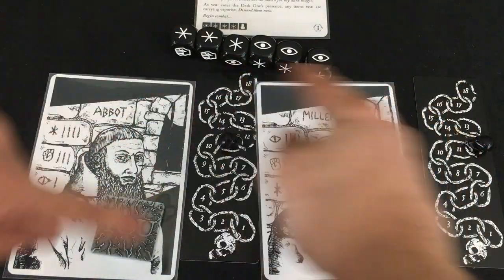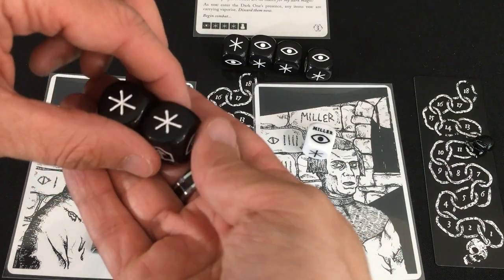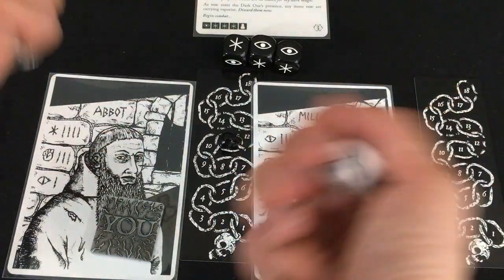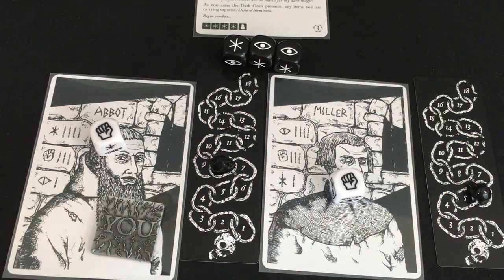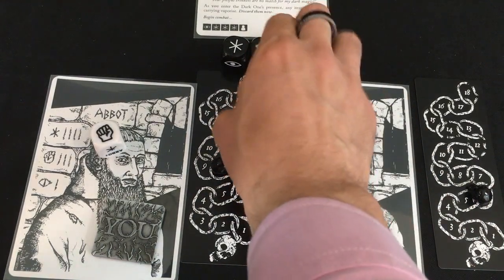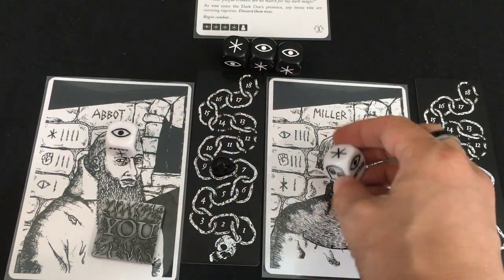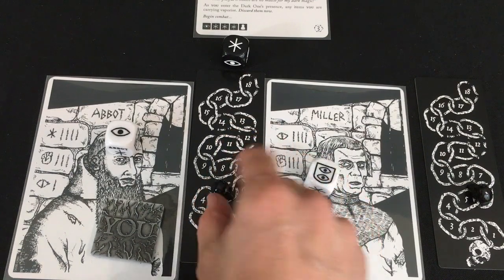Both characters fight together. The Abbot comes out of the gate with an amazing roll; the Miller helps too — knocking out several dice immediately. The Miller takes three damage but is still in. Next round both take heavy hits — the Miller drops to six. The Miller then rolls double Cunning and brings the Dark One down to a single die. The Abbot takes three damage but is okay. Miller rests to recover while the Abbot tries alone to land that final Wisdom.